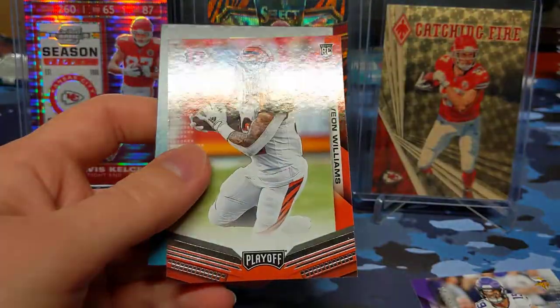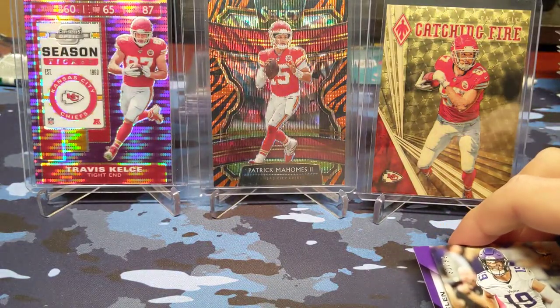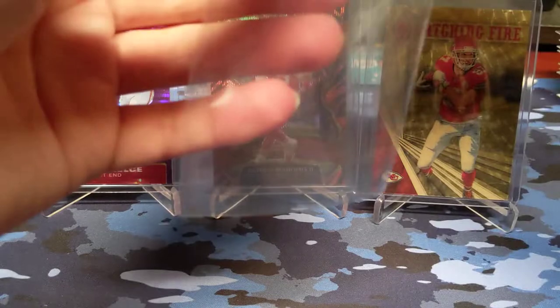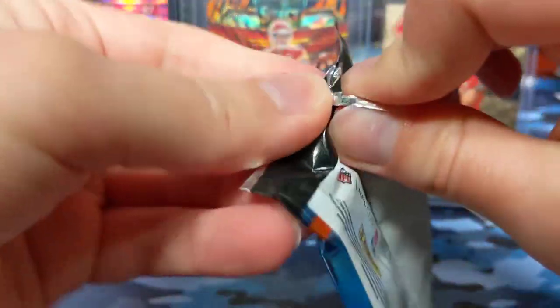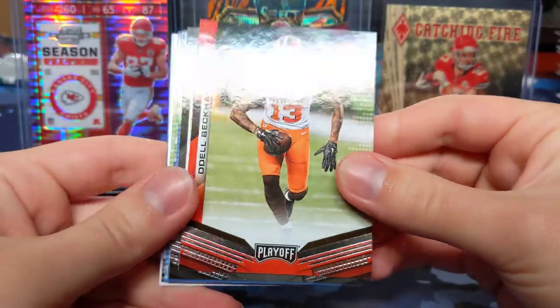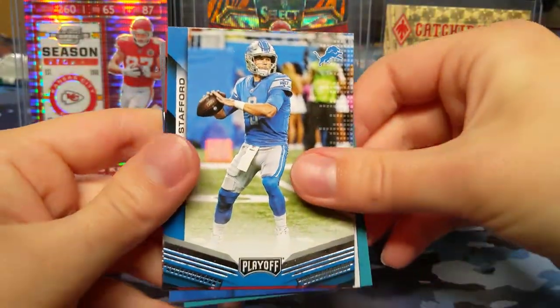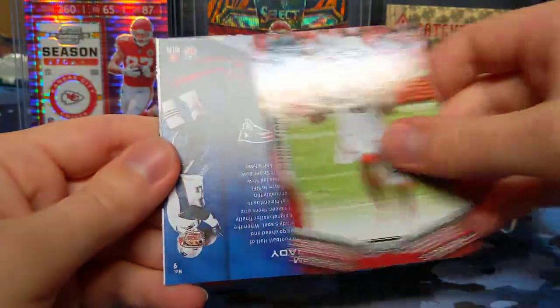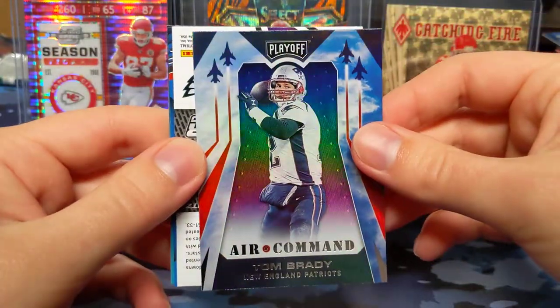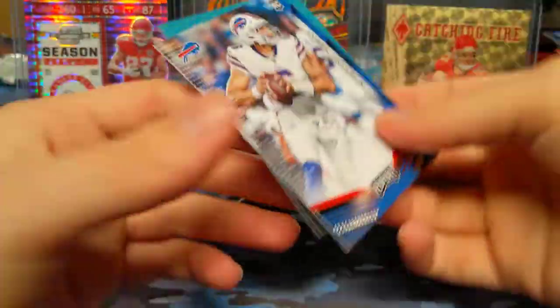OBJ Stargazing and a rookie of Travion Williams. His packs felt thicker but I guess there's no decoy or anything in them. OBJ, Rashard, Russell Wilson, Matthew Stafford, Christian Kirk. Did get a Tom Brady Air Command — the newest Buccaneer — Carson Wentz Stargazing, and a Tyree Jackson rookie card. He just keeps popping up in this break.